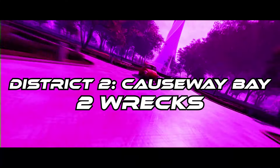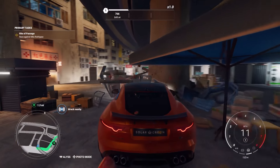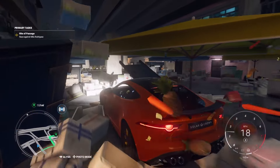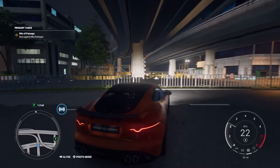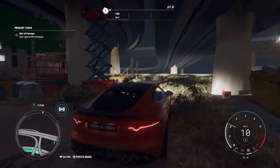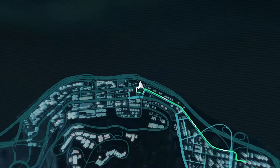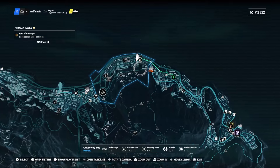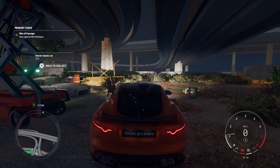Heading into district number two, this is going to be Causeway Bay. There are two wrecks here — one classic and one off-road. The first of the wrecks is going to be the classic sports car. In terms of the location, it's in this underpass near an alleyway. Look for the underpass and you may see some construction work left in front of you, and also this big cherry picker. If you look around the back of it, this is where you're going to find the classic sports car. On the map it's right towards the north point of Causeway Bay, just where this petrol station is, hidden under the overpass.